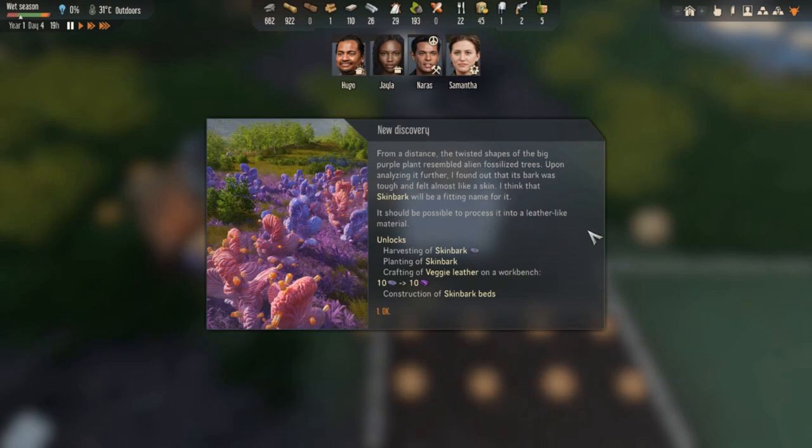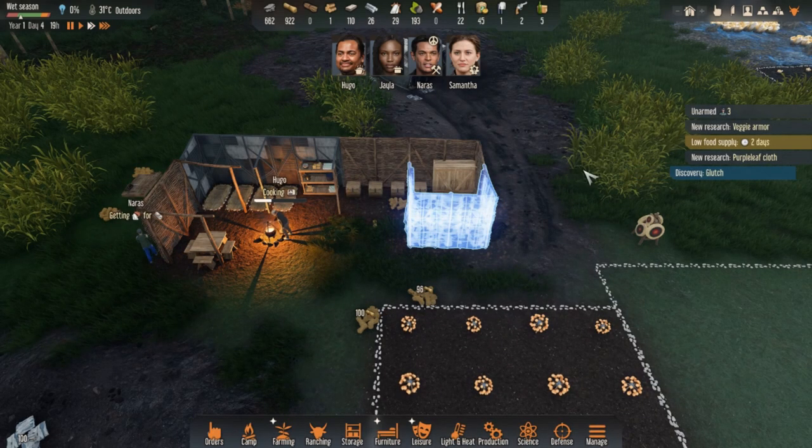We've discovered skin bark. From a distance, the twisted shapes of the big purple plant resembled alien fossilized trees. Upon analyzing it further, I found that its bark was tough and felt almost like skin - skin bark will be a fitting name for it. It should be possible to process it into a leather-like material. So we can make veggie leather at the workbench, and we can do skin bark beds. That sounds pretty good.